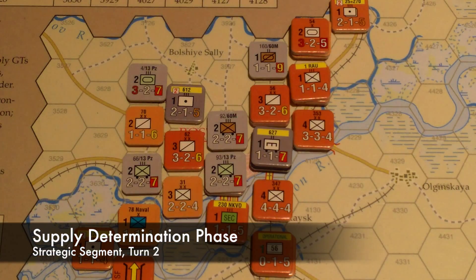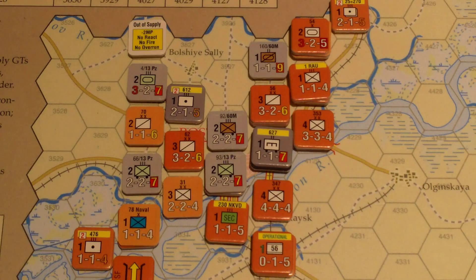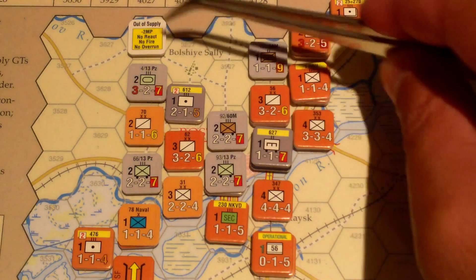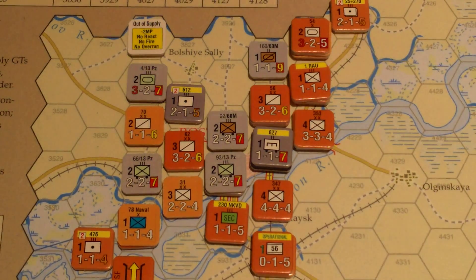Next we do the supply determination phase. Since this scenario cuts out a lot of the supply rules, there's not a lot to do here. The scenario says on turns 81 and 82, the Axis are out of supply. That's a shortcut rather than dealing with full supply rules. I'll place this marker as a reminder: minus two movement points, no reaction, no fire, no overrun.